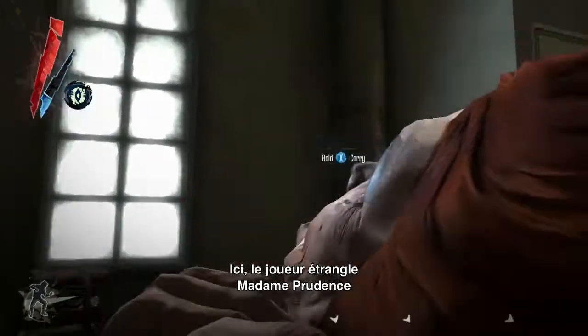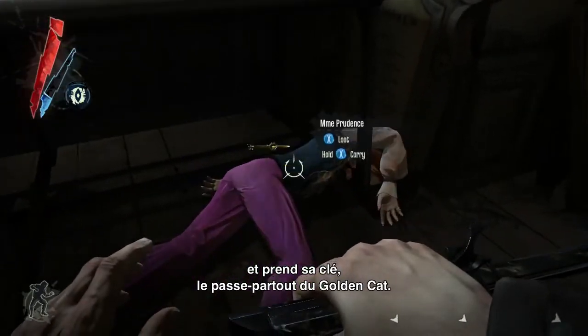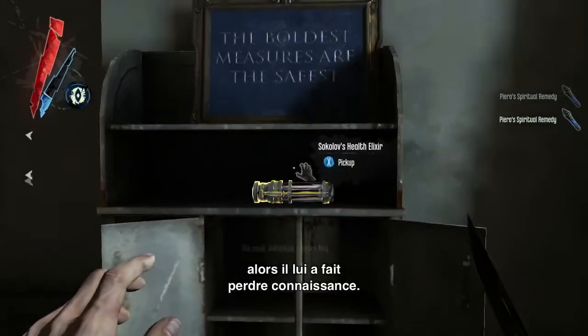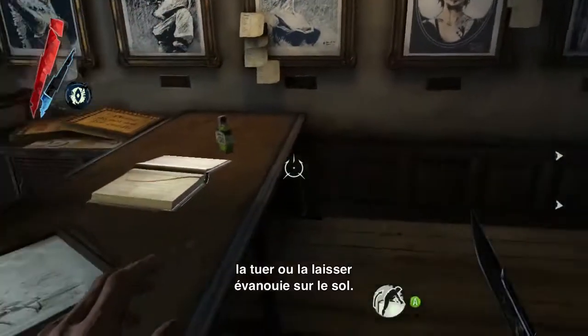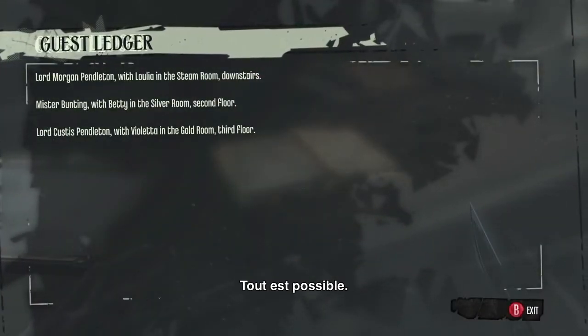Here the player is choking out Madame Prudence and taking her key, which is the master key to the Golden Cat. He could have just taken the key and left, but instead he wanted to loot the room so he left her unconscious. He could have snuck by without alerting her, he could have killed her, or he could leave her choked out on the floor — it's all options.